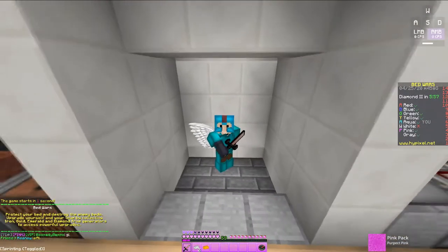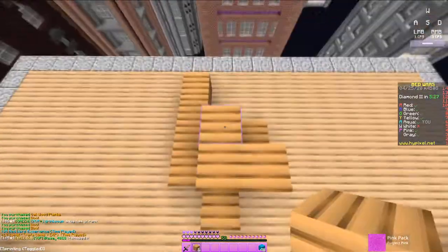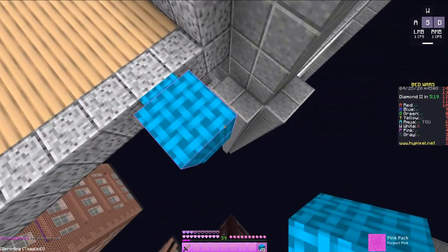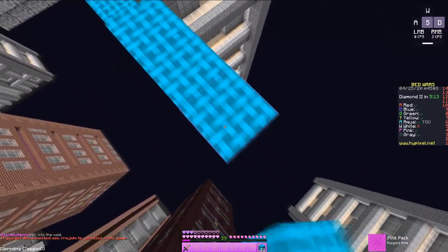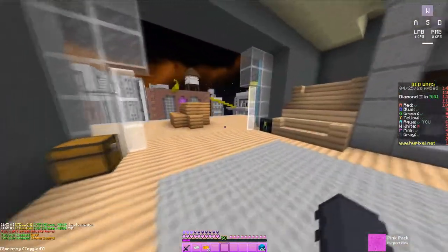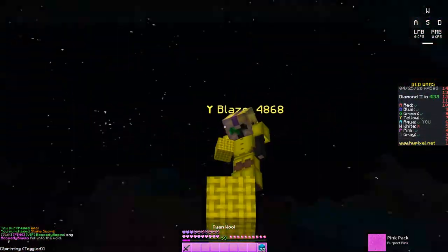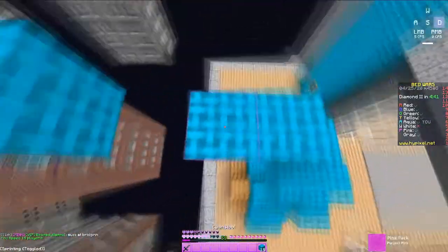The first pack we are using is Givin's pink pack — it's called Perfect Pink. I've actually been using this pack for a little bit and I really like it. He makes a lot of his blocks custom, and I really like it. I'm really digging the wool. His packs are really unique — they're just different than other packs. You don't really find a lot of packs that look like this. The swords are so cool and it's a lot of pink — it's pretty pink.